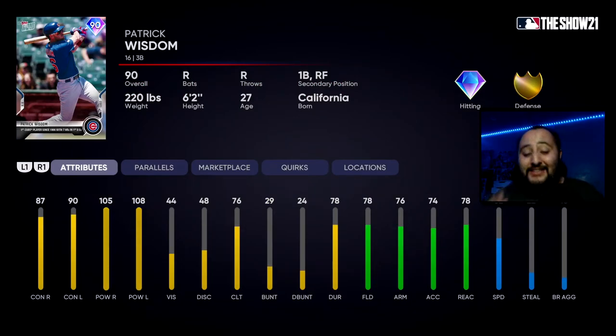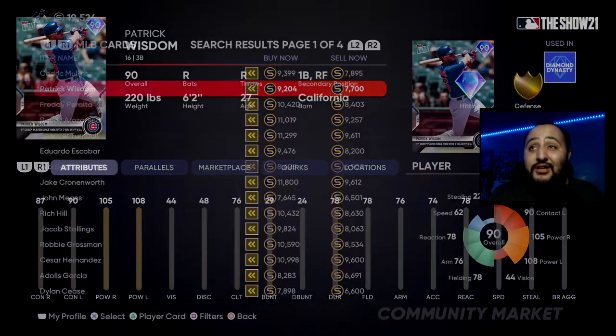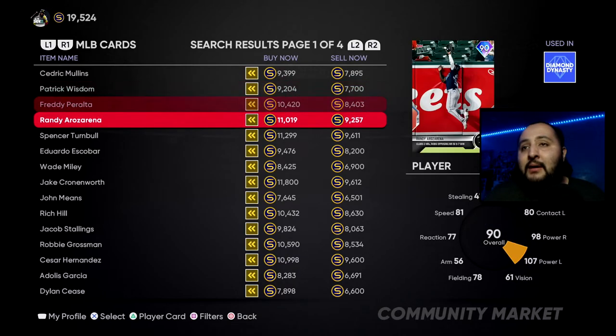The person I would go instead is Patrick Wisdom, and you'll know why right off the bat: 87 contact against righties, 90 contact against lefties, 105 power against righties, and 108 power against lefties — ding ding ding. This is why I'd say go him over Mullins because this man has pop. He's got 78 fielding, 76 arm, 74 accuracy, 78 reaction. He's a third baseman with secondary positions at right field and first base. He could be my third baseman or even my first baseman. Not to mention we can parallel up these cards — add five to every stat at parallel five. Patrick Wisdom for sure, between Mullins and Wisdom I'd go Wisdom.